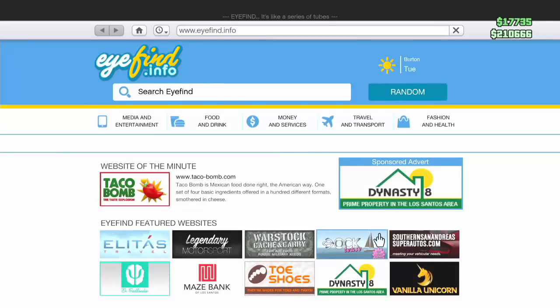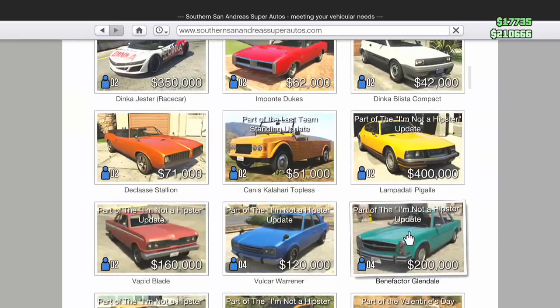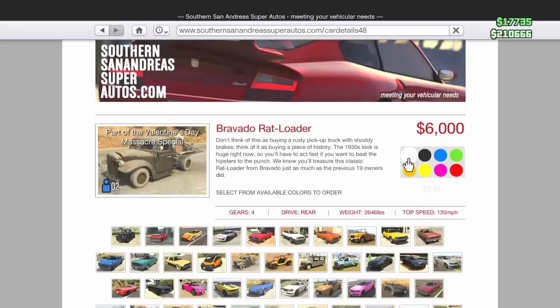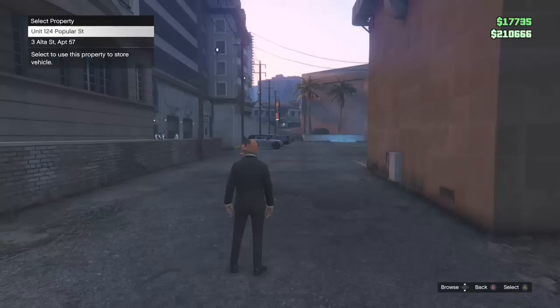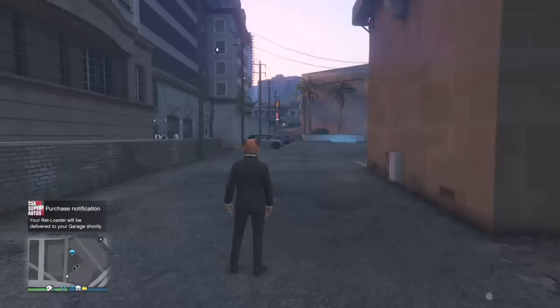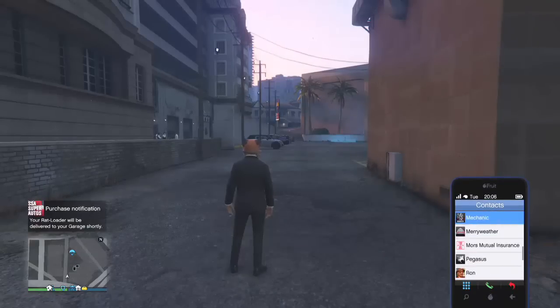Go to your internet and then go to the Los Santos Super Autos. After that, go down to the Rat Loader and buy it in whatever color you want, because you will be selling it instantly. Buy it, put it in an apartment or something, and then back out immediately.